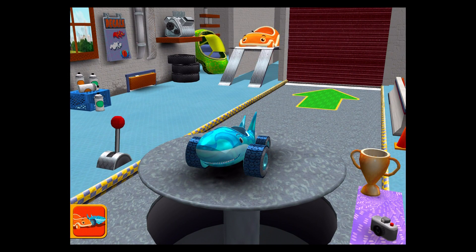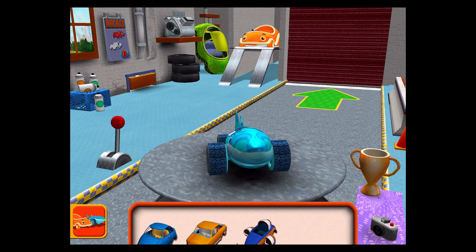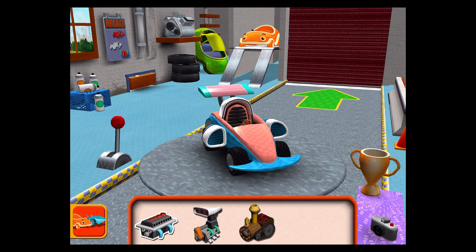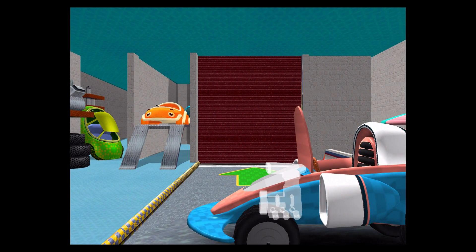Welcome back, Umi racer! Team to choose a car, or head out to the track! Choose a car body! Engine — drag an engine to your car! Tilt left and right to lower the engine into place. Okay, easy does it! Tilt left and right to line up the engine and lower it into place!